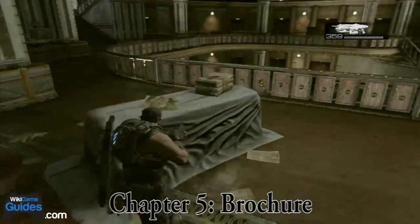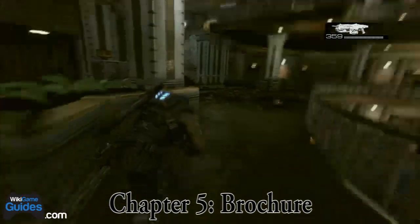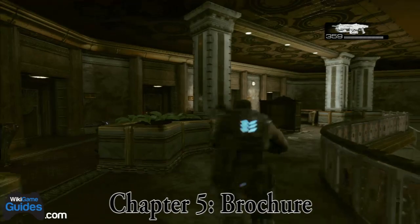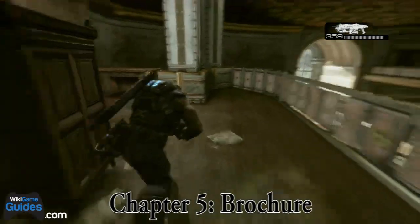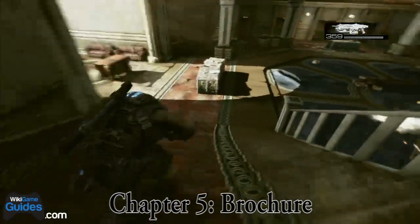Gears 3 collectibles for Act 5 Chapter 5. The first one is the brochure, and that is after you get off the elevator and you fight this kind of circular room. Head down to the lowest level possible, which is basically one lower than what you landed on.